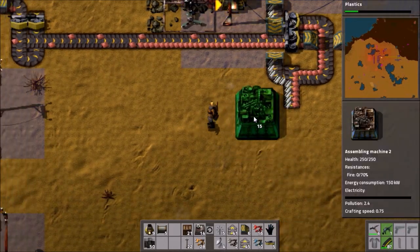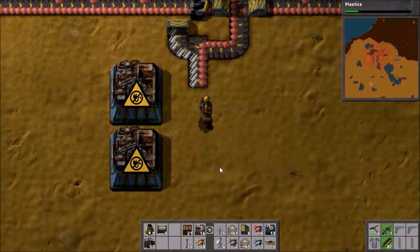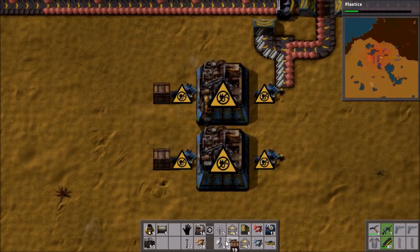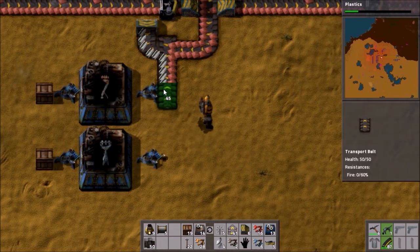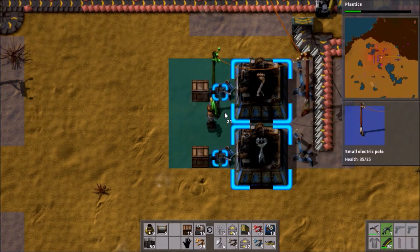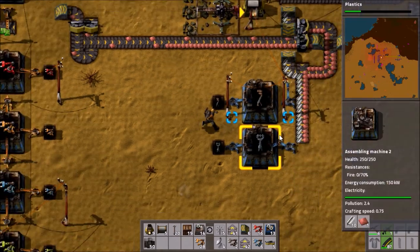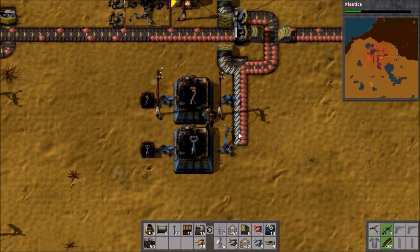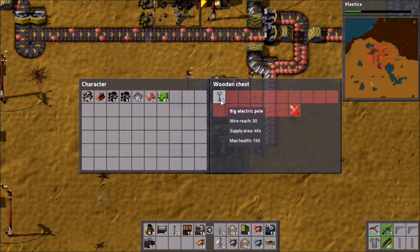This can make ammo as well — the armor-piercing one though, I don't think we have that yet. Some chests: this one will make big electric poles, this one will make medium ones. Need to extend the belt a bit more and then power it. We'll put some limits on the chests — excellent, they're being produced nice and fast. It's hoovering up all of the copper, but once the chest fills up it should calm down. We have some big electric poles now, so we'll get five of them.